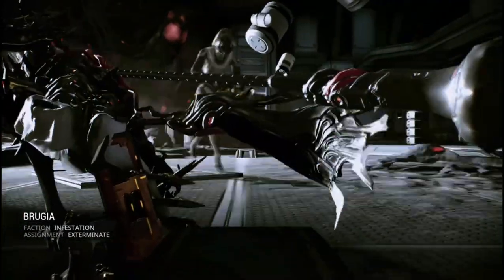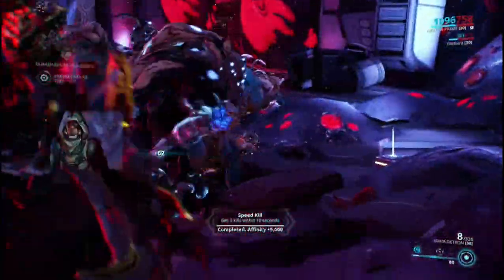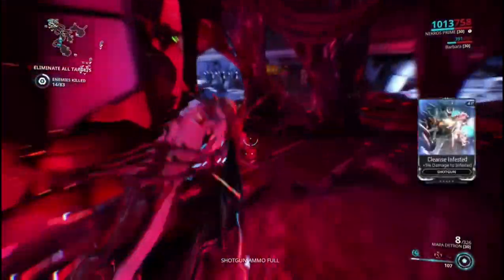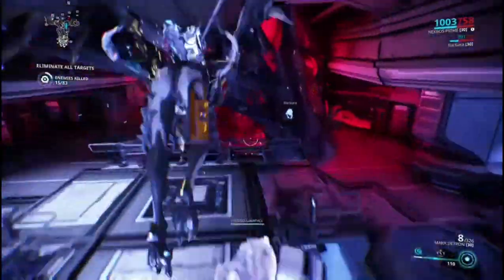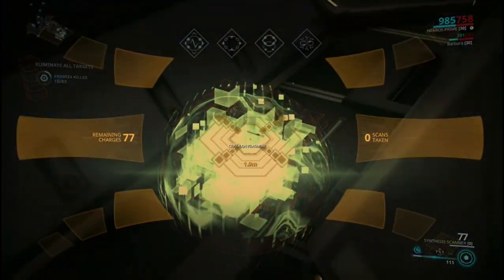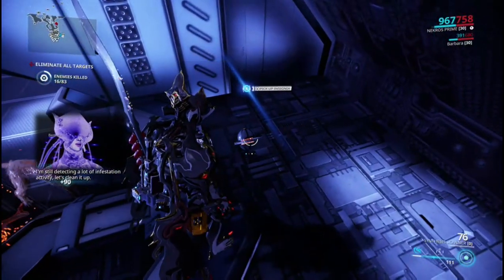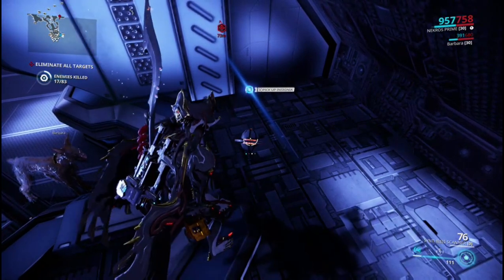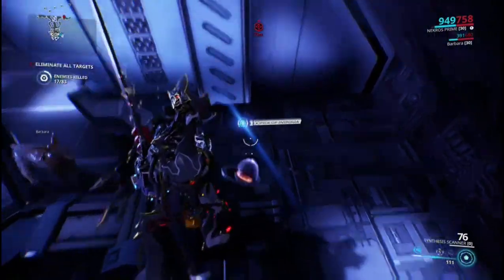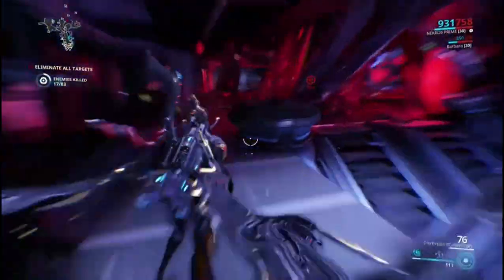So for this one I'm assuming it's Steel Meridian. You want to be looking everywhere - I've got Animal Instinct on, so I'd definitely recommend that. It's a mod you put on your pet Kubrow. Let's scan this. This is what you want to be looking for - if you're on Steel Meridian it'll look like this. It's a different object for each syndicate, so for Steel Meridian they look like this and they're called insignia. You pick them up and they'll show on the map.